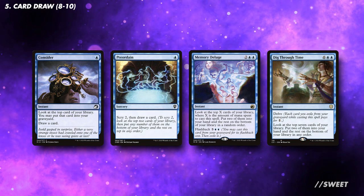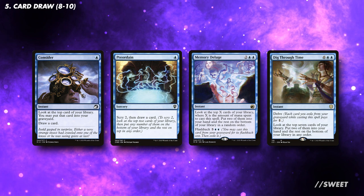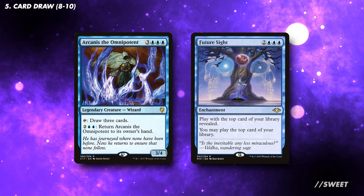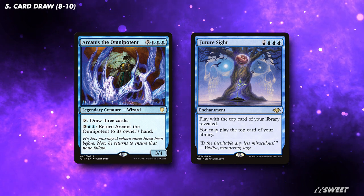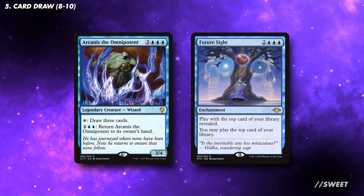Cards with some built-in cost reduction, like Delve on Dig Through Time, make them more likely to be cast without our commander out, so are worth considering. For some more deck-specific card draw, Arcanist the Omnipotent gets better if you're running those untap effects we previously mentioned. And then you have Future Sight, which makes it easier to set up the top of our library because we can see what's coming.